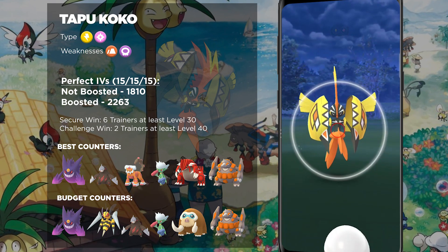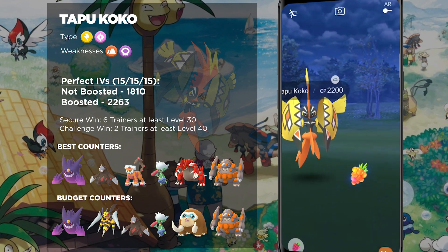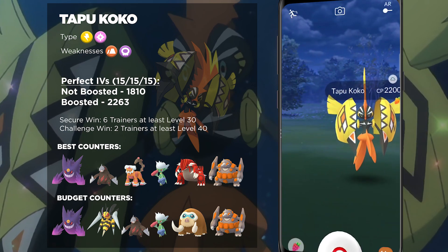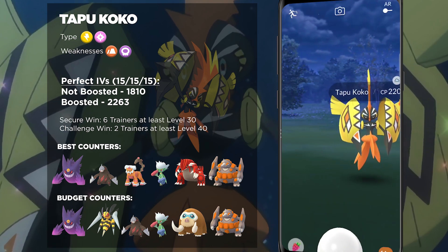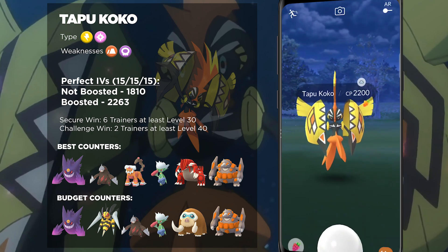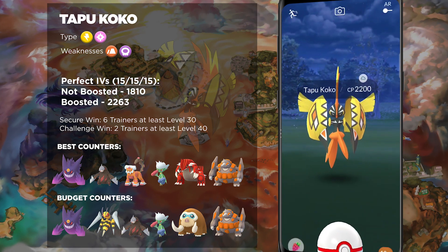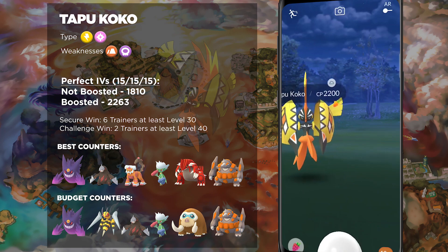The amount of trainers you will want to bring will range from anywhere between 2 and 6 trainers. If you want to defeat this boss comfortably, I highly suggest you go with about 5 to 6 trainers. But if you are looking for a challenge or want to beat it with the least number of trainers possible, you could probably do it with just one other trainer, as long as you have the best friendship bonus and the best counters available to both of you. If you and one other person both had a Mega Gengar or a Mega Beedrill and a whole bunch of Poison-types, that could probably be enough to duo this Pokémon. Or, if both of you have really strong Ground-types and it is sunny outside, that may also be enough to defeat this boss.